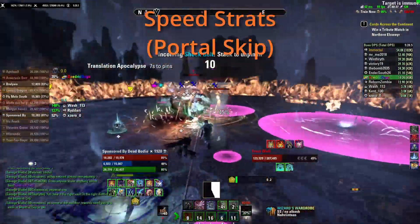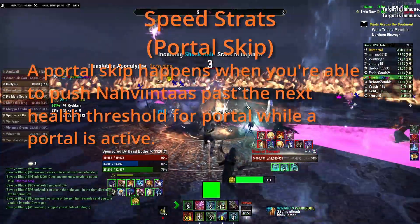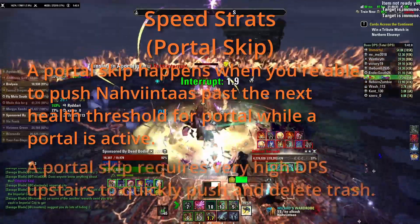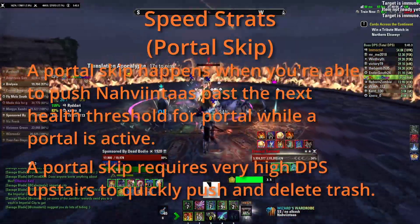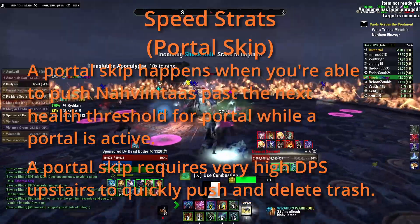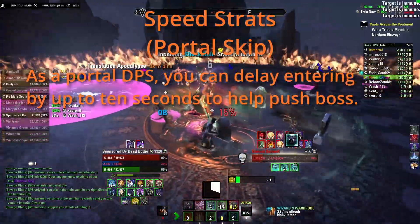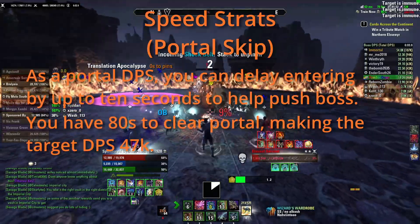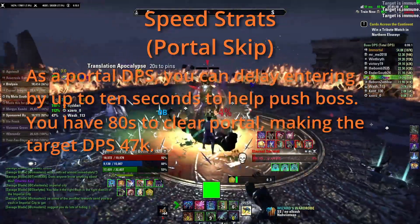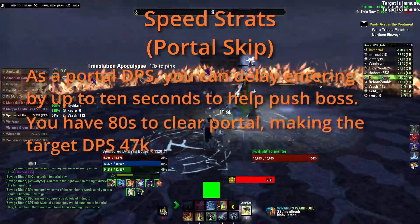There's also another layer to speed strats called the portal skip. If you're still in portals when the next health threshold is passed for portals to spawn, you will not get another portal spawn — this effectively allows you to skip a portal, meaning portal DPS can stay upstairs for a phase. This requires very good DPS upstairs to pull off. As a portal DPS you can help with the initial push on Noventus by delaying going into the portal by up to 10 seconds. If all three portal DPS do this, you now have 80 seconds to clear portal instead of 90 seconds, pushing your required DPS to around 47k — not a big increase but noticeable. Make sure your portal group is clearing portal with more than 10 seconds left consistently if you're wanting to do portal skips.